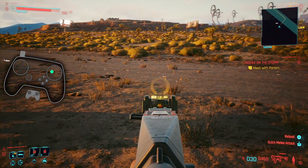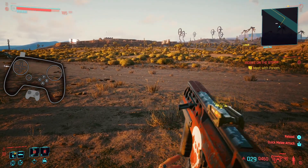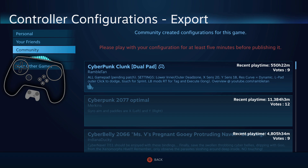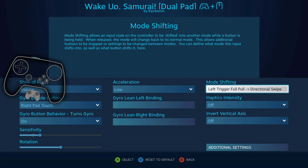Here we have a soft pull — I fire. Full pull — flick up — and I reload. I went back to the gyro swipe, and instead of being a separate action layer, I made it a little bit more consistent and just dumped it under here as a mode shift.